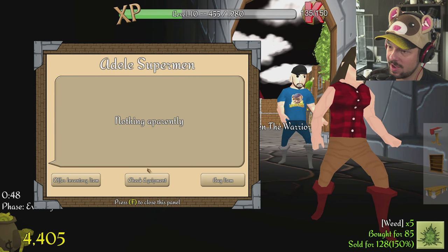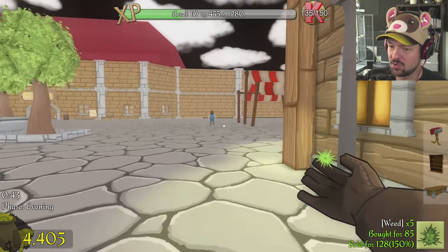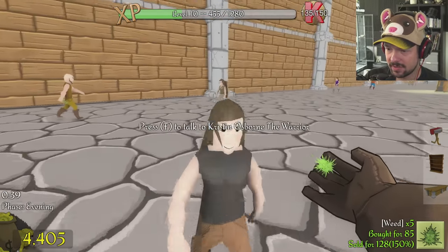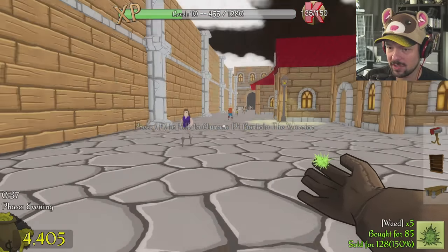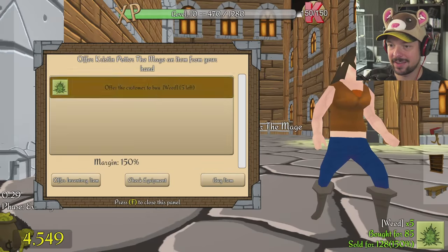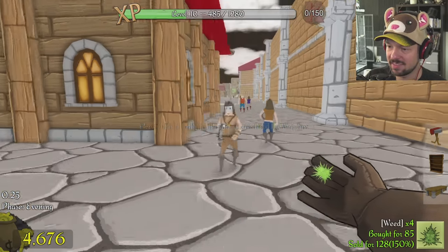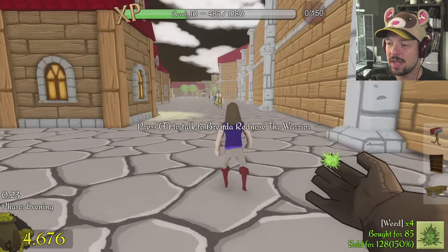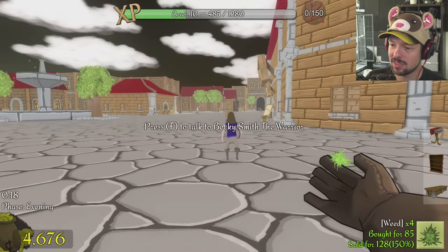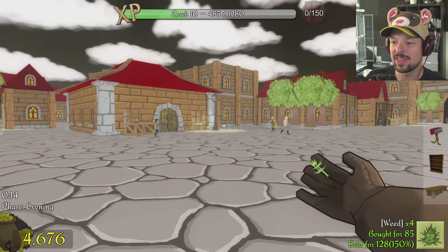This looks so creepy in a hallway, in like an alley. Let's walk away — I'm too aggressive when it comes to selling my stuff. Warrior, come on. Five more mages. 40 seconds, we can do this. There's not enough mages around. Are they just not out at night? They're just too stoned to come out at night. Maybe if you sell them weed they come less — they just stay at home for a while.